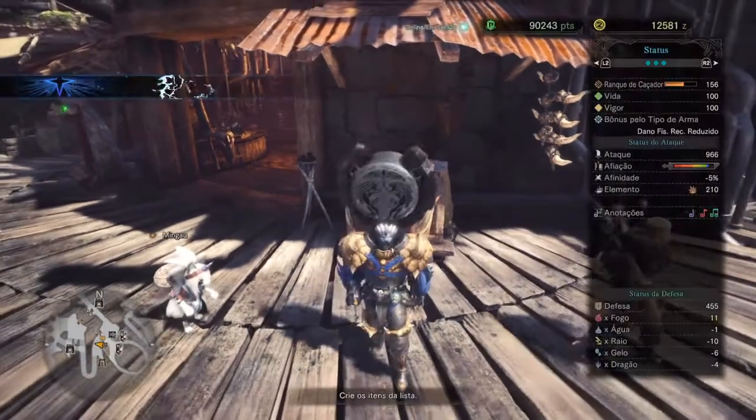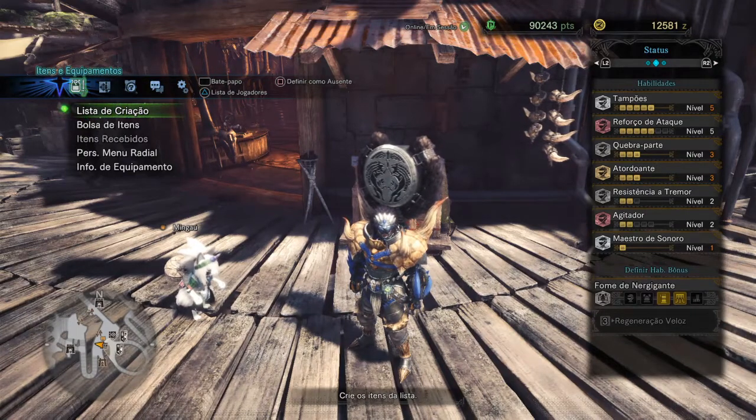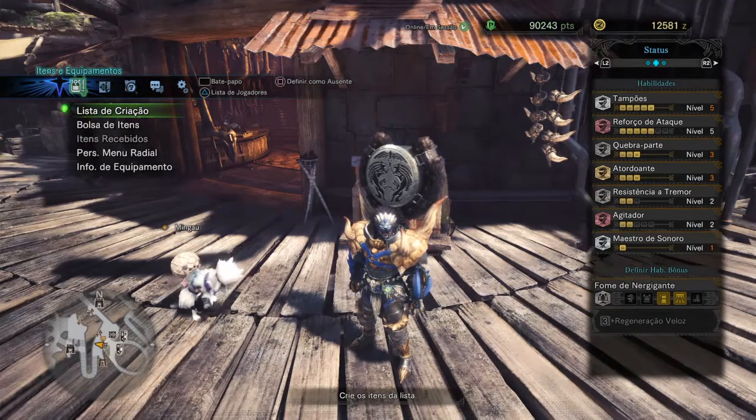I'm going to show you the abilities I'm using: Earplugs 5, Attack Boost 5, Part Breaker 3, Stun Resistance 3, Tremor Resistance 2, Agitator 2, and Sonic Maestro 1.